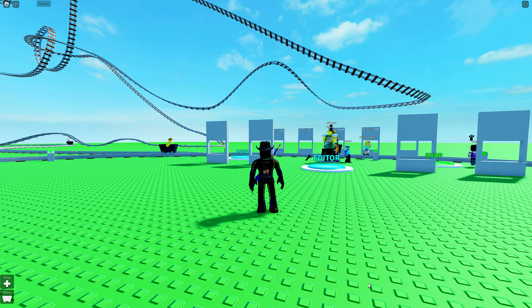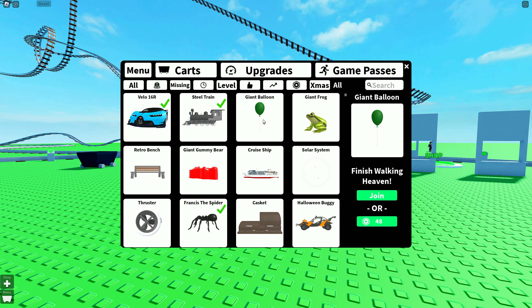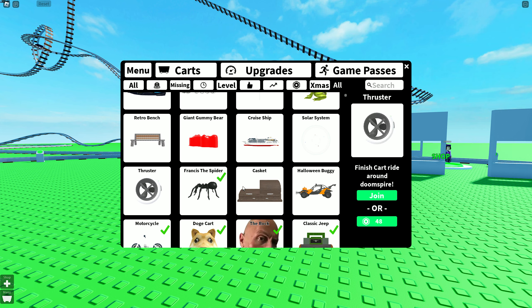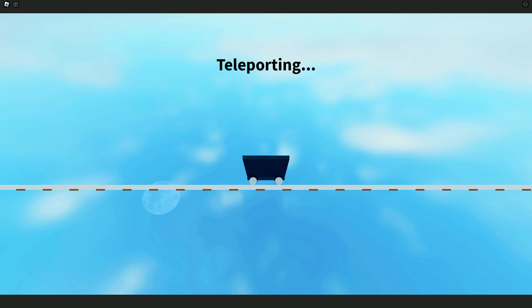Hi guys, welcome to Create a Cart Road and we have the Friday update, so let's go look and see what we've got. We've got the giant balloon, a giant frog, retro bench, a giant gummy bear, a cruise ship, solar system, and a thruster. Those two I've got to get, so let's go have a look at the cruise ship.